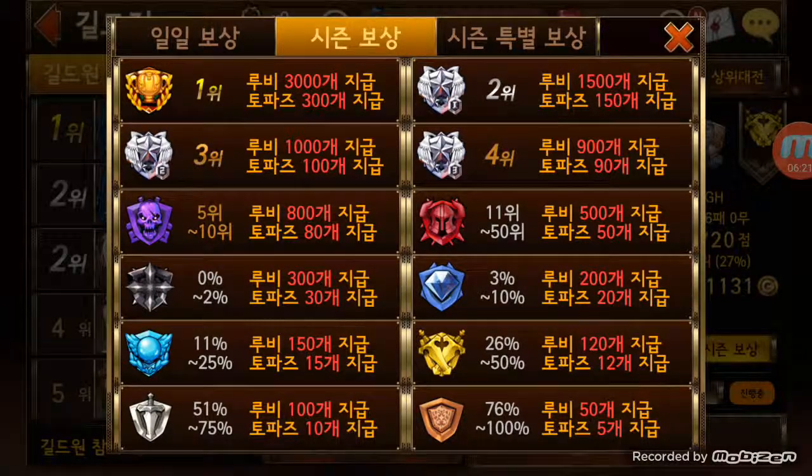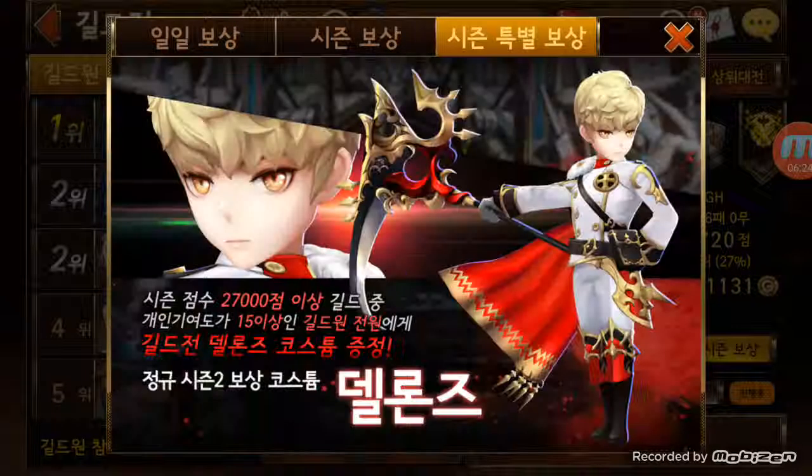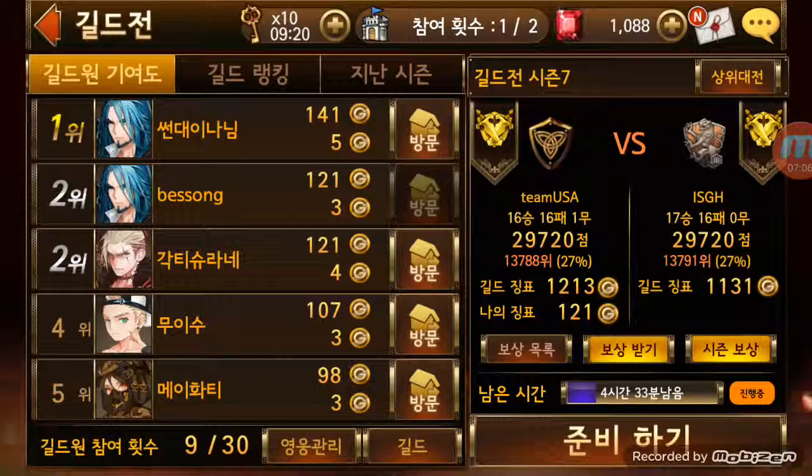Next is the costume reward. If your team has more than 27,000 points and you personally got at least 15 points from the guild battle, you can get the seasonal costume. These costumes only come out when you meet these requirements — there's no other way to get them, so they're extremely rare. A lot of people are motivated by the skins as well. These change every time a season ends; we're on the seventh season right now, so we've gone through all different Seven Knights skins.